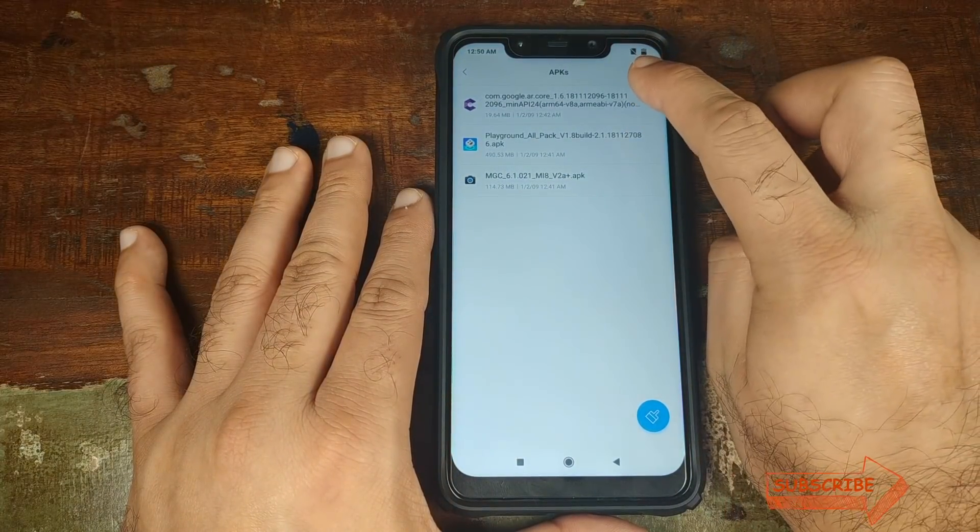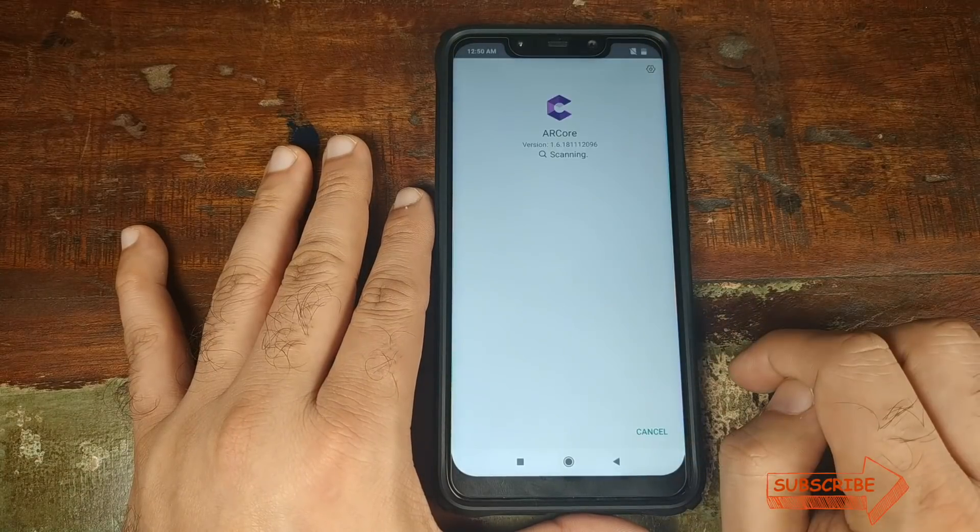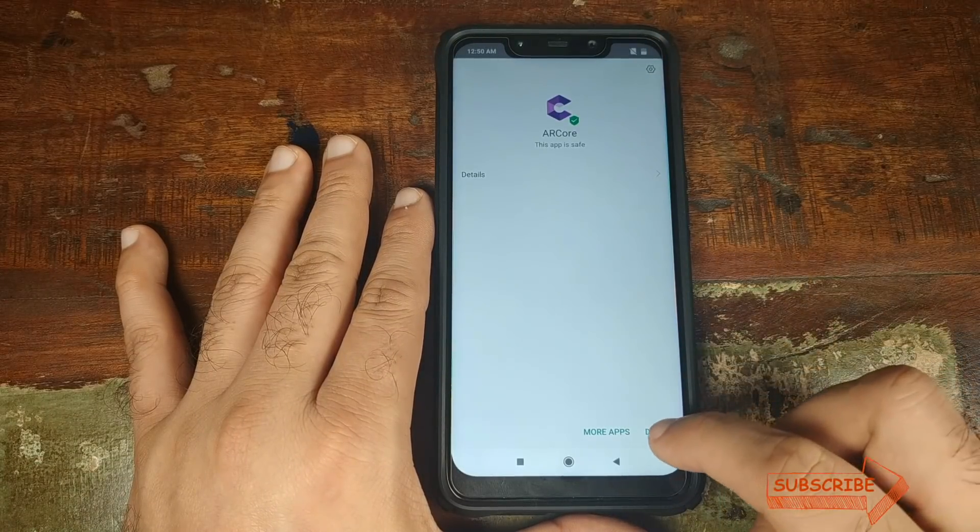The next APK we need to install is the Google AR Core. Click on Install. Once the AR Core is done installing, click Done.